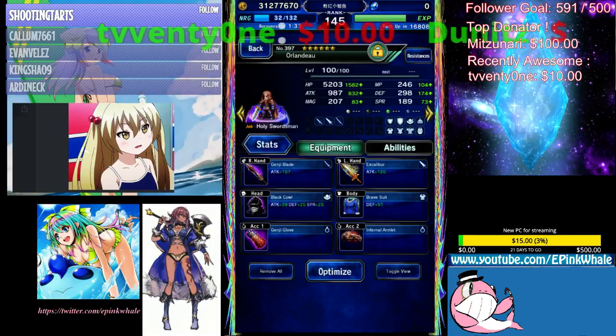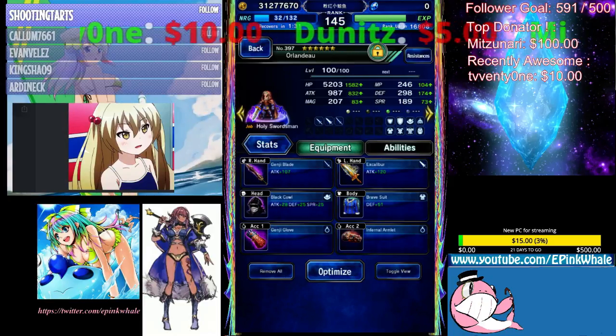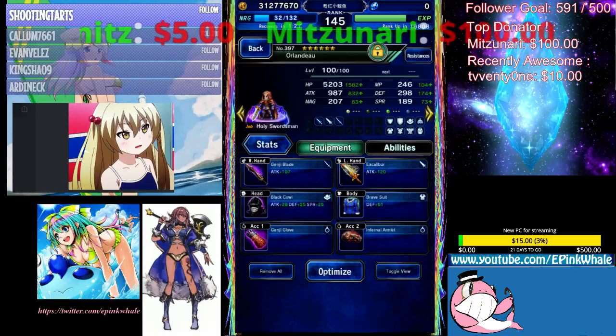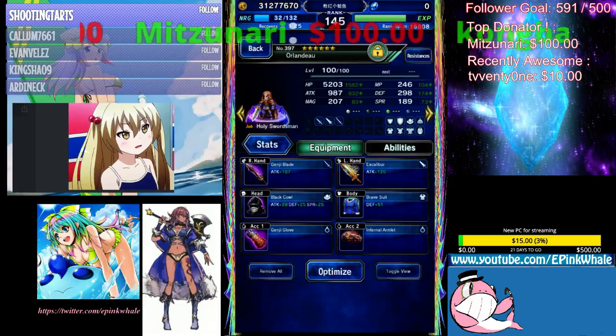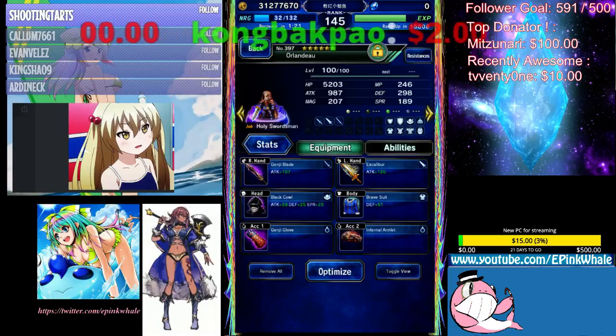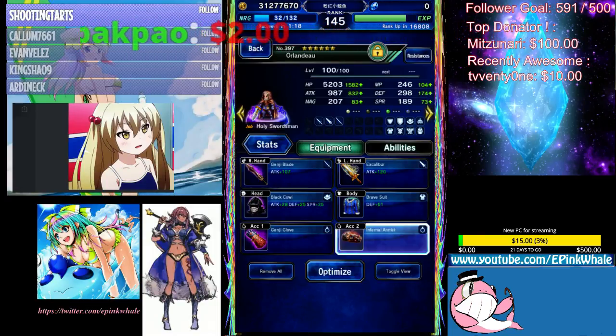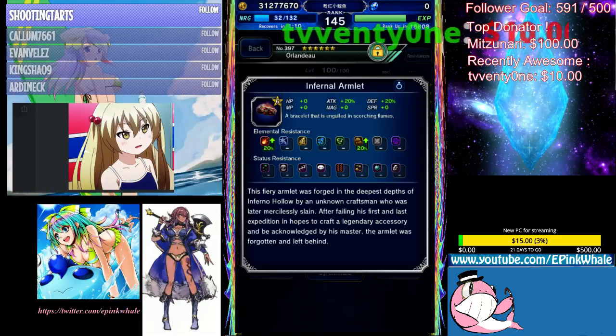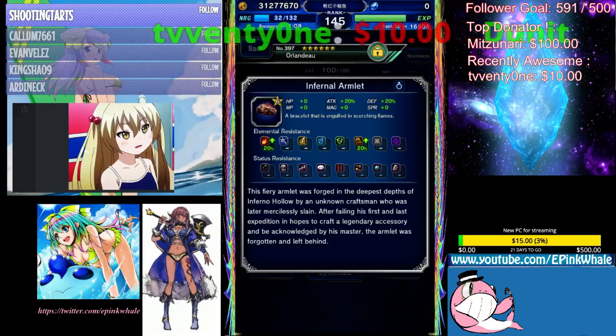Why is this the case? Because when you have items like Bravesuit which gives you 15% attack of your base attack, the higher your base stat is, the more bonus you get from this item. And why is Inferno Armlet the best in slot for a max potted physical attack unit? Because it gives you 20% attack on an accessory slot, so it is the most you can min-max for a unit that you have max potted.